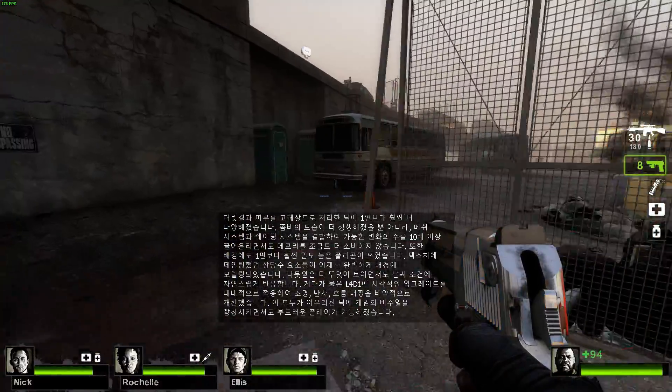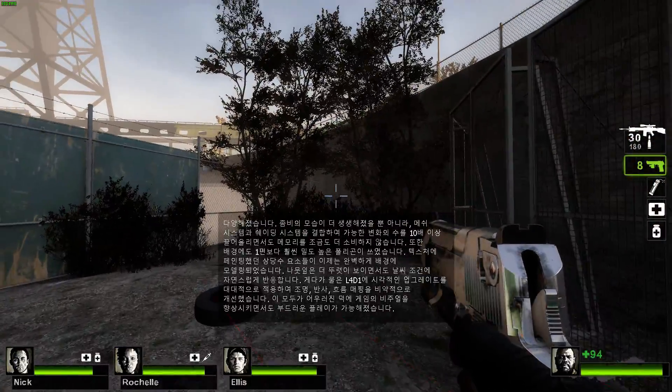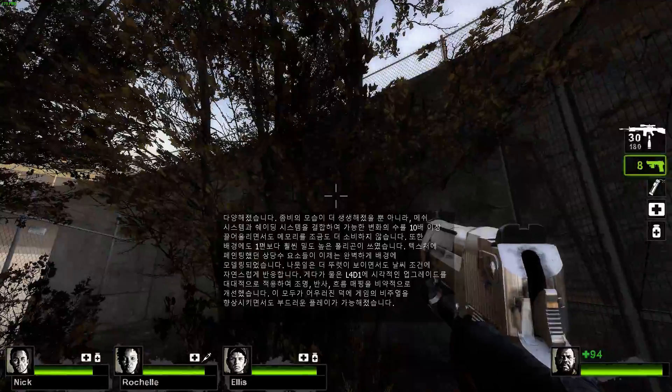Additionally, water has gotten a major visual upgrade over Left 4 Dead 1, with far superior lighting, reflections and flow mapping. All these pieces come together to improve the visuals of the game while keeping it smooth to play.